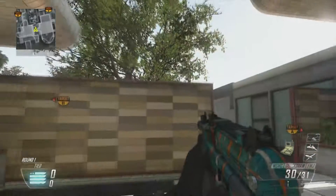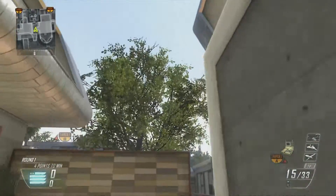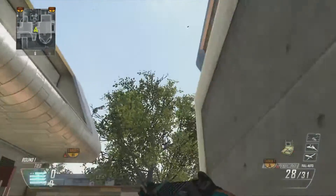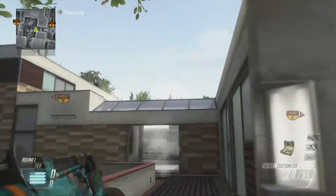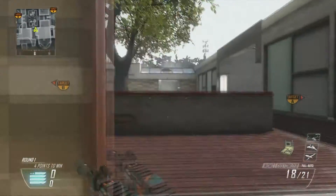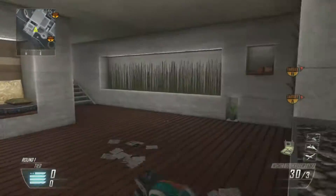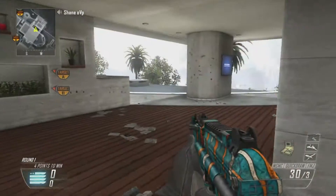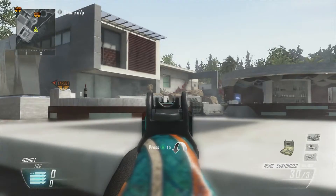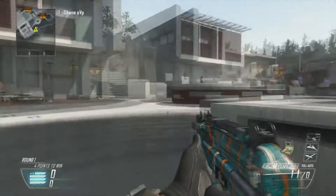If you guys are gonna go middle, I suggest you pre-nade. What you do is throw it up here — you're gonna want to run up the stairs like this, just throw it up. Come up here, throw it — with an M8 it goes right into the kitchen. Also if you're gonna pre-fire it, make sure you go A side. I suggest you guys go to bedroom and then if somebody's going down here on this head glitch, wait for the nade to come because I'll throw a nade and then get control of this.